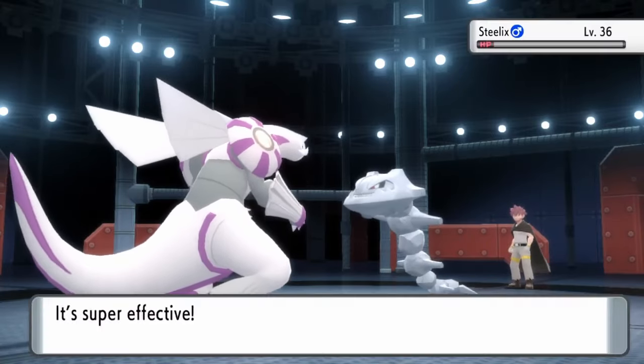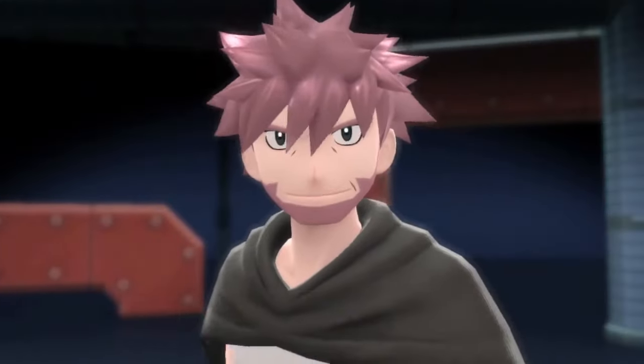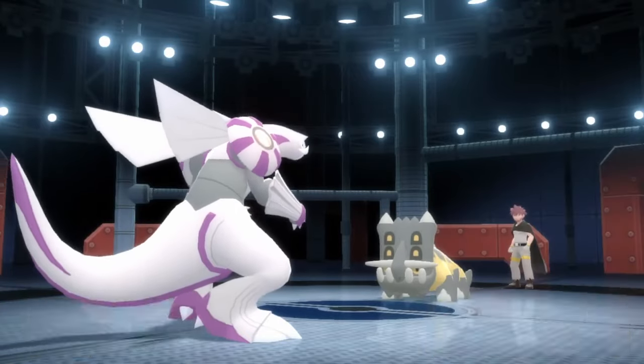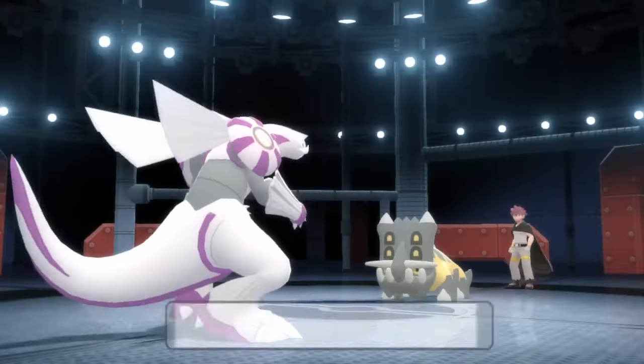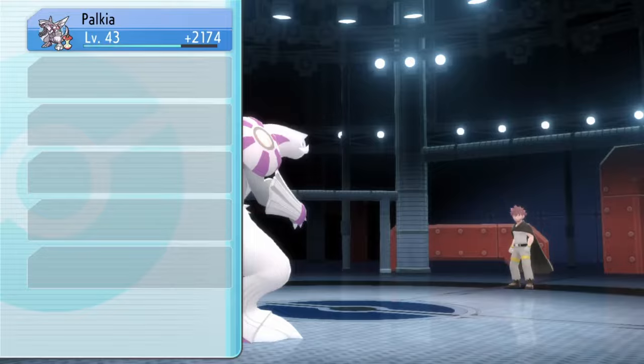I'm actually not sure if Bastiodon would have gotten the kill with Stone Edge or not since it missed, but I was not sticking around to find out. With Byron's badge in our possession, the obedience check ranks up to level 70, and we are free for the rest of the game. We will never hit this threshold until the Elite Four — thank goodness.